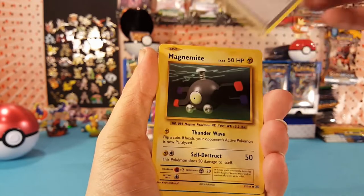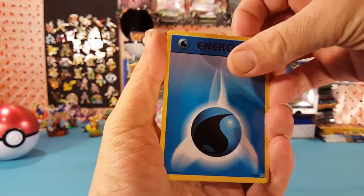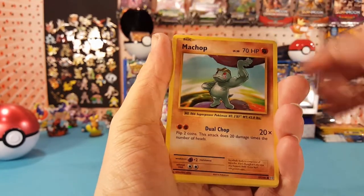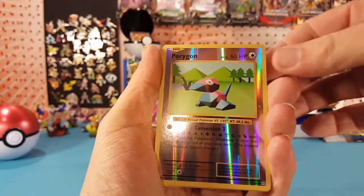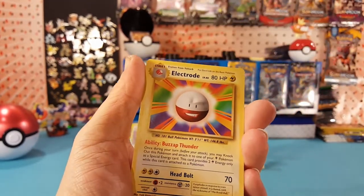Slowbro Spirit Link, Pokedex, Magnemite, Water Energy, Growlithe, Machop, Voltorb. Porygon is our reverse and Electrode is our regular rare.